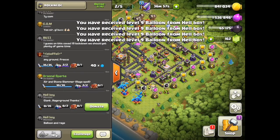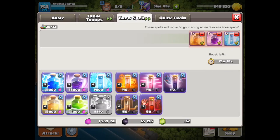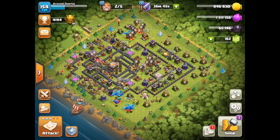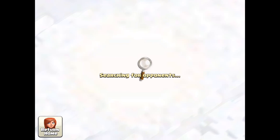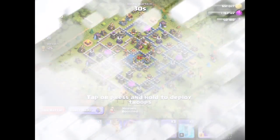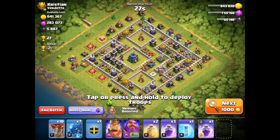This guy wants Balloons — let's give him Balloons. He just gave me Clan Castle troops. I think we should deal with the Clan Castle troops. However, my Queen is still upgrading, so that's going to be a setback. Let's go in for a live attack! The grand finale — a live attack by Arsenal Spartan. Nah, I'm just kidding. I'm probably one of the worst. There are definitely much better players than me, like Com — amazing guy, amazing leader, truly amazing attacker.